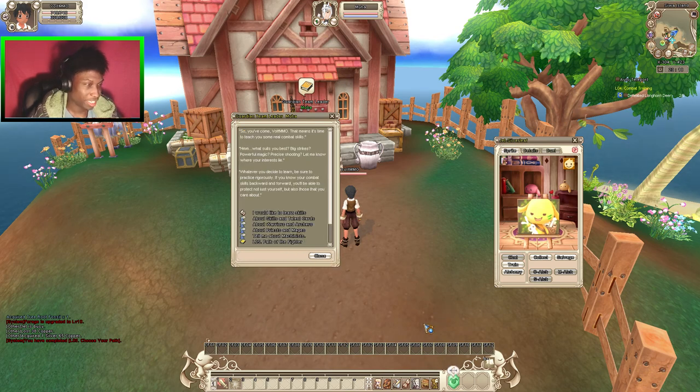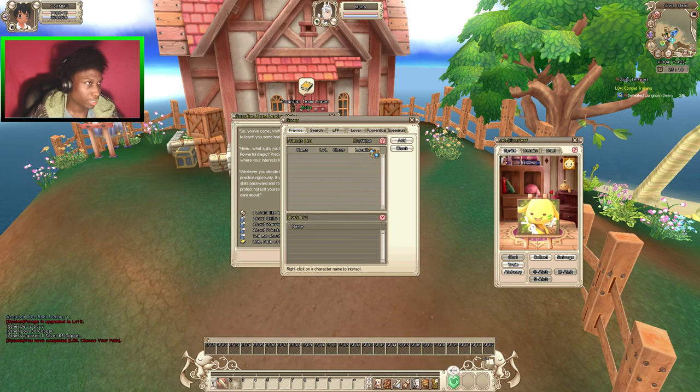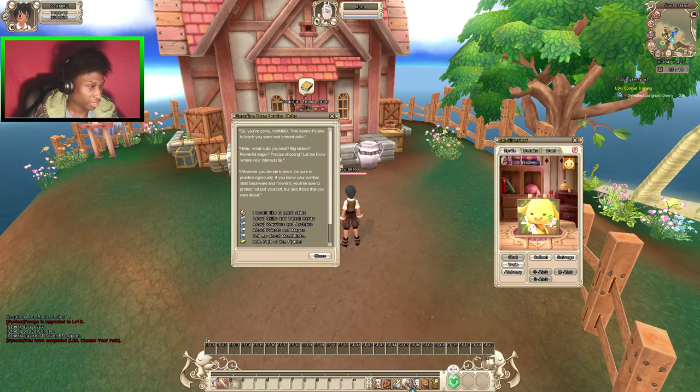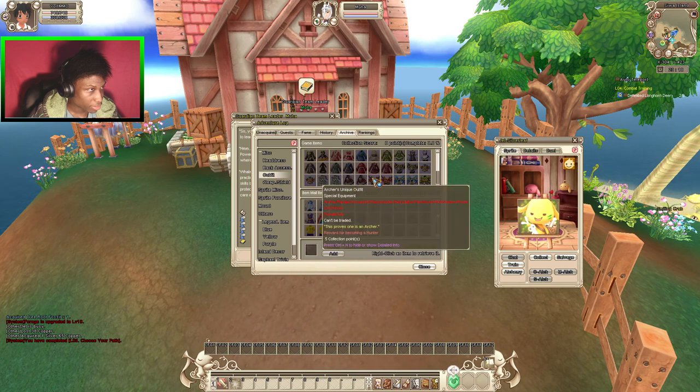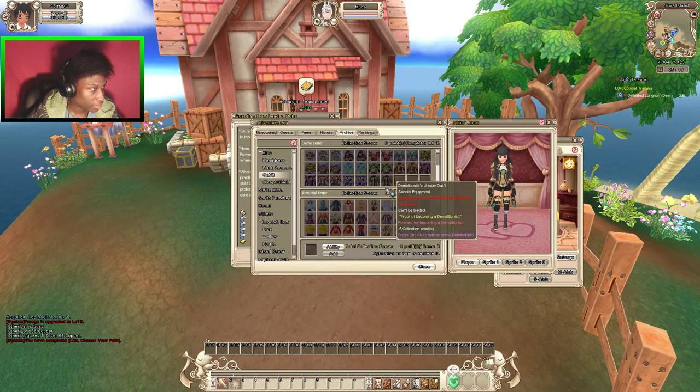Let me see what costume they have. Oh — very wrong. Archive. Where are outfits? I can scroll all the way down. I guess that's their costume — interesting. Yep, Engineer. And that's Demo.